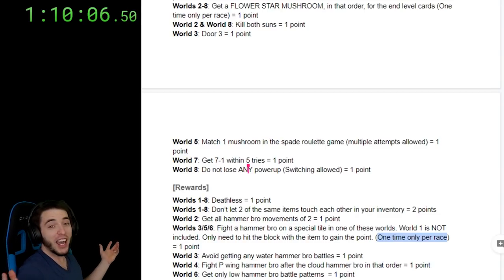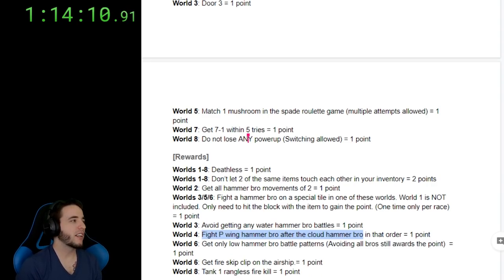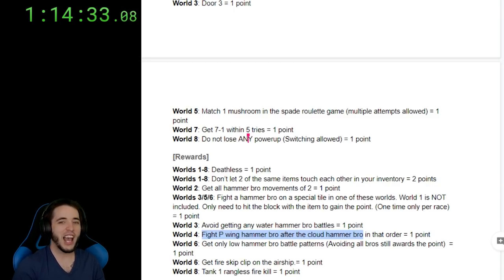Get only low hammer bro patterns in world six — world six, my favorite. If you get it, you get it; if you don't, you don't. Get the fire skip clip in world six airship — you're welcome. You guys wanted it. Everyone's obsessed with this clip. It's the best worst clip of the game — it does nothing for you, but everyone loves it. Alright, you have it, take it.